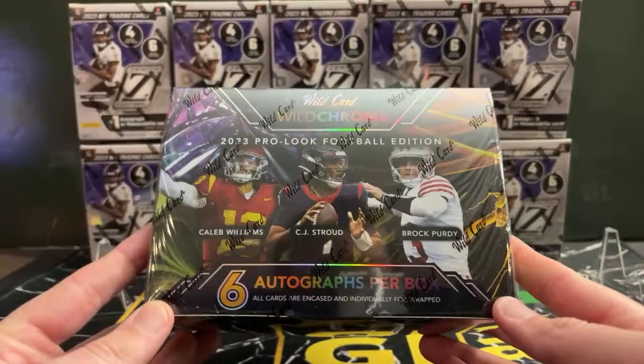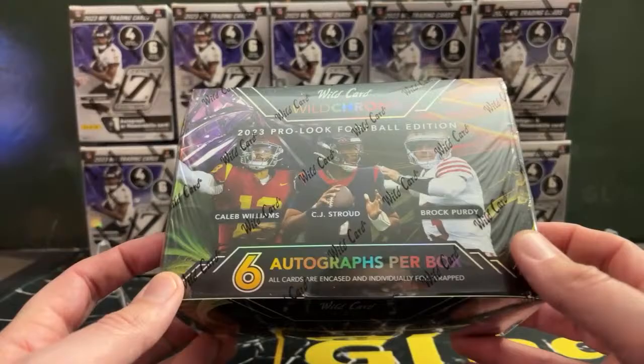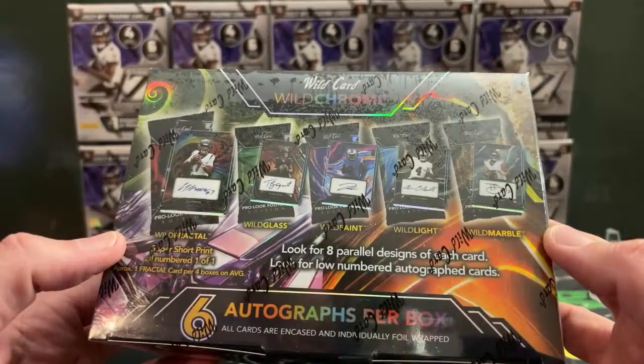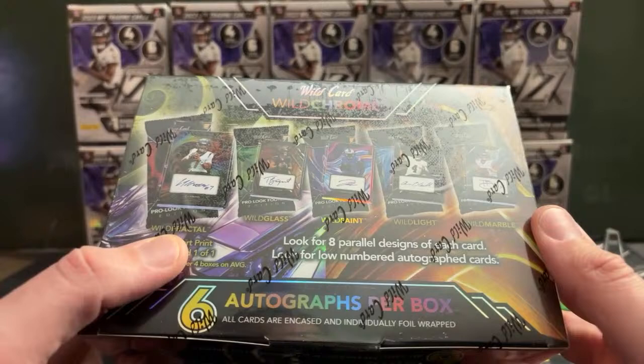Here's a preview of tomorrow night's break. We're throwing a few Wild Card Wild Chrome boxes into it — six autographs per box, every autograph is encased and individually foil-wrapped. So there are six packs, but each one is a single autograph card. NIL spots will be available. Caleb Williams, Stroud, and Brock Purdy are featured on the box. Someone pulled one of these parallels yesterday and mentioned it in chat — we'll look up some of those parallels tomorrow. The fractal parallels are super short prints, all numbered one-of-ones.